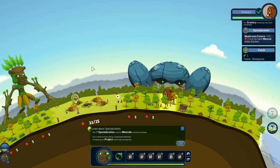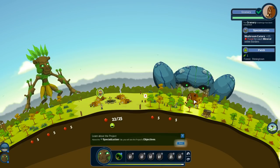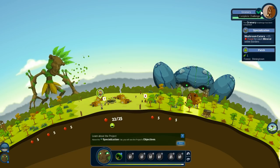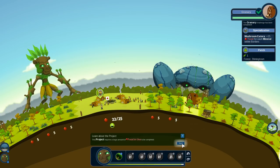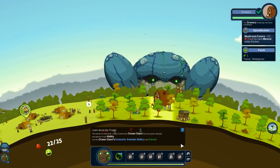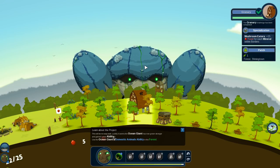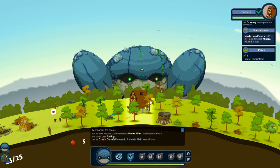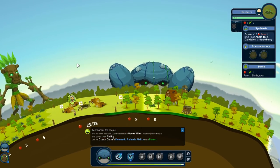So let's see the project objective — above the specialization tab you will see the project objective. The ocean giant has now grown stronger and has gained a new ability. It seems the ocean ability has grown stronger. Use the ocean giant's domestic animal ability in the forest — how about right smack there? It will take out the blueberries, but I want to see. So we have just raised chickens. Yes! Oh, that makes me happy.